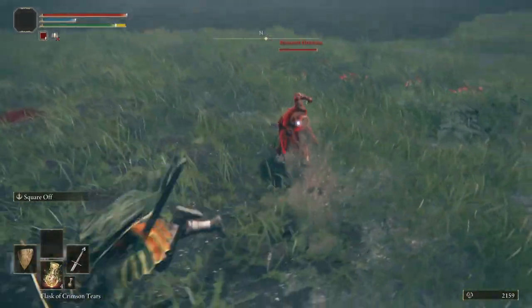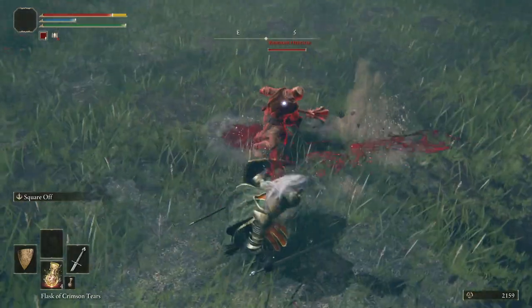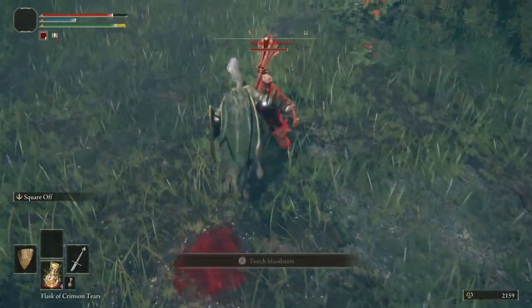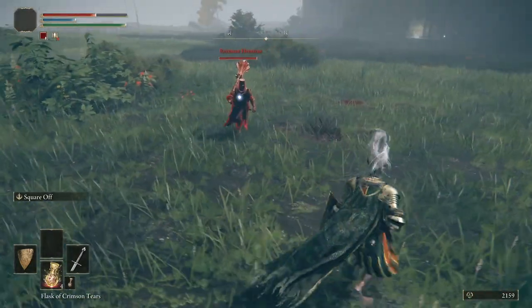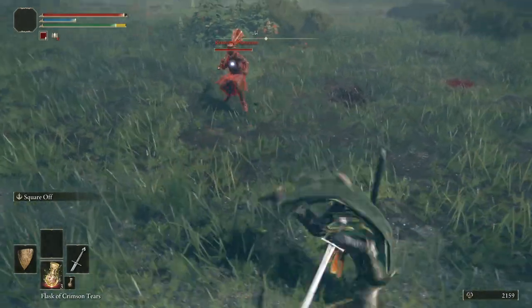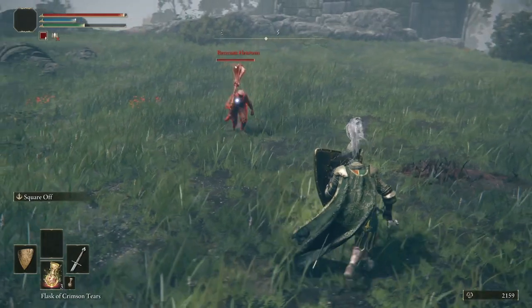He normally heads straight in from the Colosseum and he's a really heavy hitter, but you can dodge roll through most of his swings. I was trying a new strategy here — trying to see if I could get a backstab or something, and also if I could do any kind of parry.